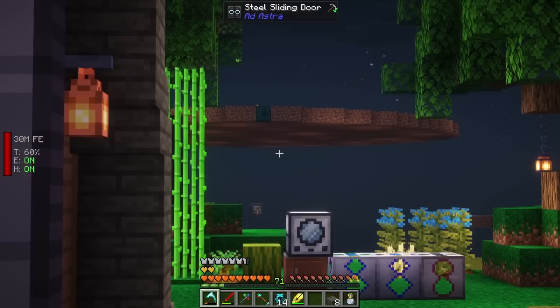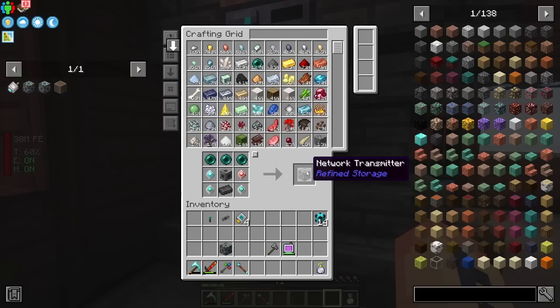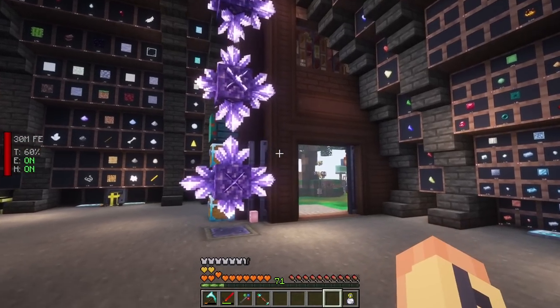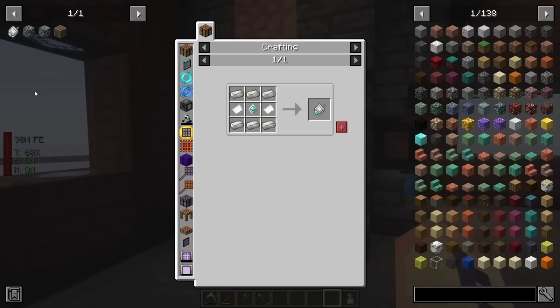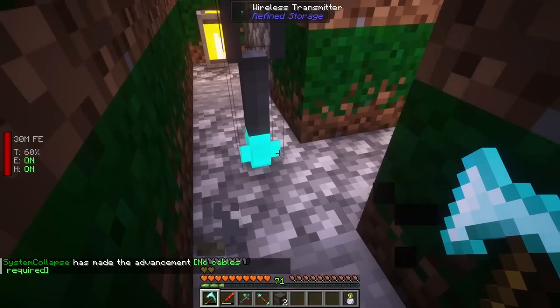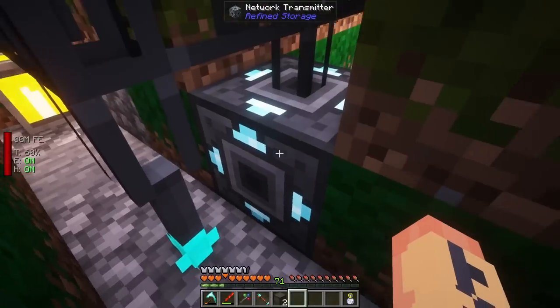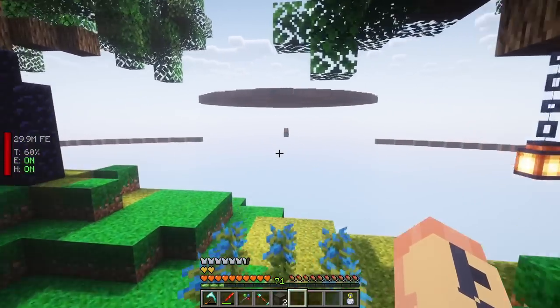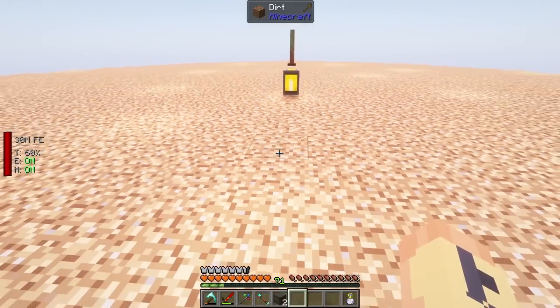Let's go ahead and work on some Create. We need to get fine storage over on that island first. The first thing we're going to do is set up a wireless access point to our Refined Storage on the other island. I have a network receiver and a network transmitter - those are the two items we need. We also need a networker, so I need a little bit more quartz. Let me go ahead and grab that.